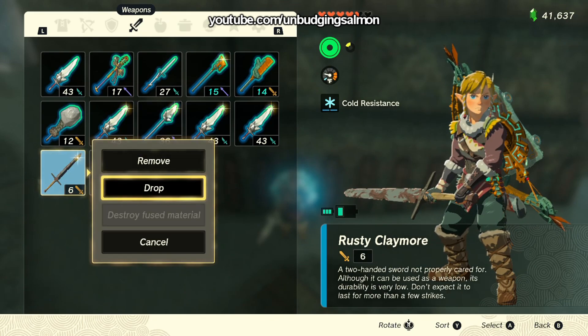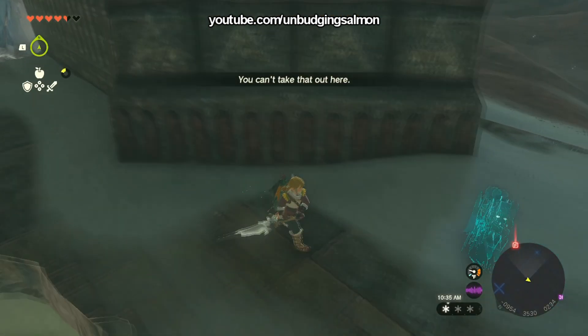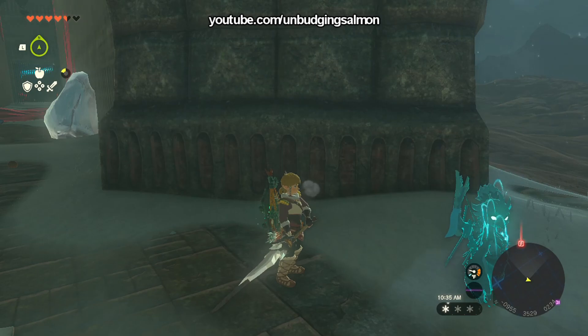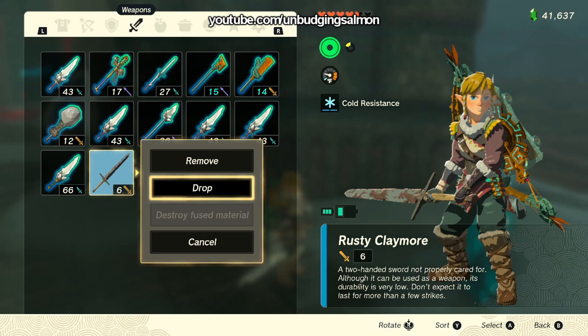If it blinks, that means you can hold it, and you can go and drop the weapon you have equipped. Then before you let go and hit the drop button, you need to start mashing the right directional pad again so it brings up the menu before it drops.